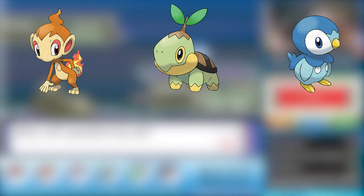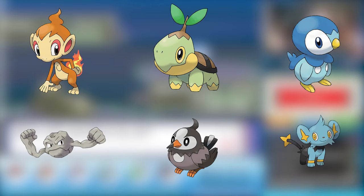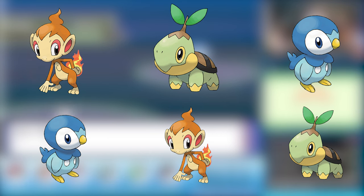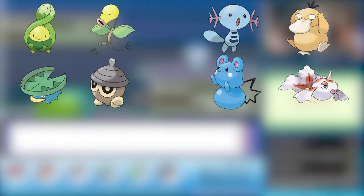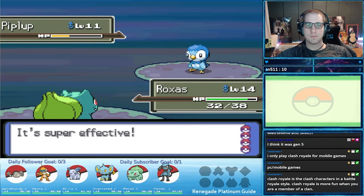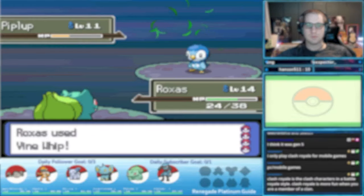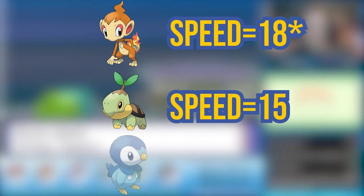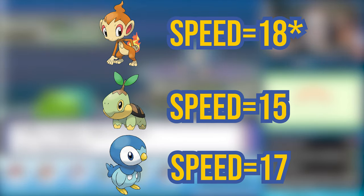Barry's ace will either be a Chimchar, Turtwig, or Piplup depending on your initial starter choice. There are a ton of Pokemon available to counter whichever starter he has, most notably the Kanto starters we just picked up and the other Sinnoh starters from Sandgem Town. If you end up fighting Piplup with a Grass type Pokemon, watch out because it gets Peck at level 11. For speed stats: Chimchar's speed is 21, Turtwig's speed is 15, and Piplup's speed is 17 — outspeed them if you can.